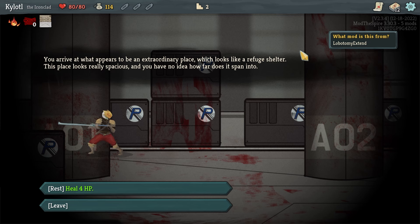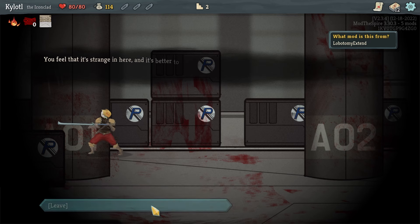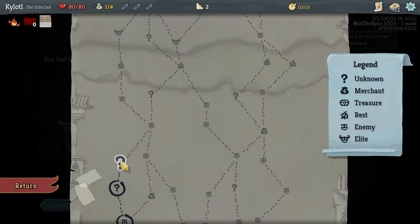This is the Shelter. I do not need to heal HP and I do not think I want to stay in here — I feel strange to be here and quickly leave.